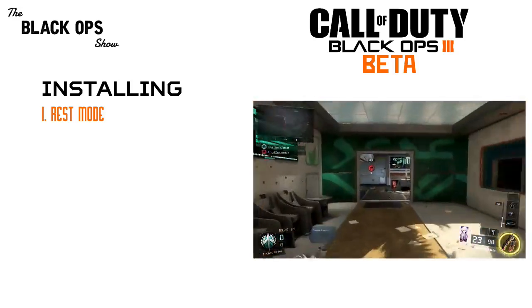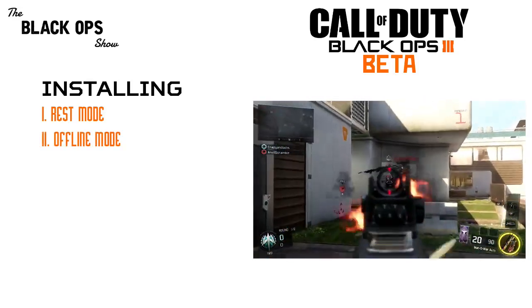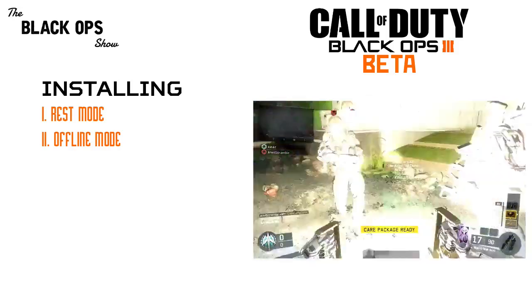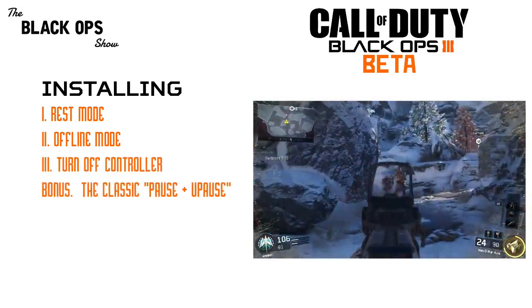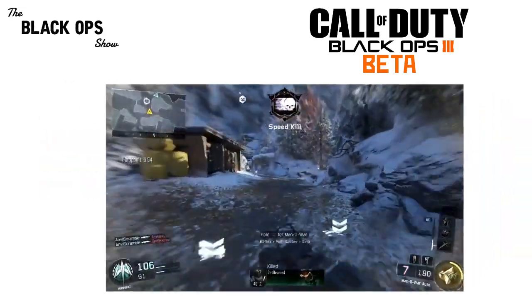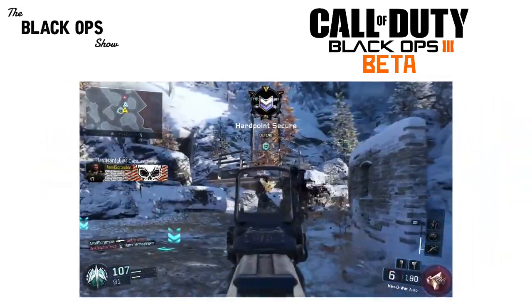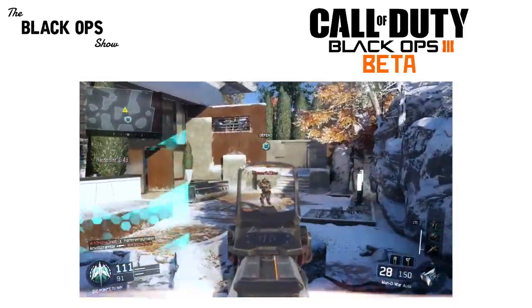On the Xbox One you can put your console into offline mode, which basically ceases the internet connection. The catch is that not all games will allow for it. You can also try turning off your controller, as this will additionally free up some processing power. Those are the main changes you can make to speed up the download and installation times and hopefully get you playing the Black Ops 3 beta a little bit quicker.